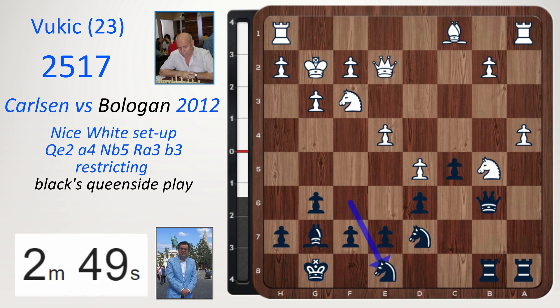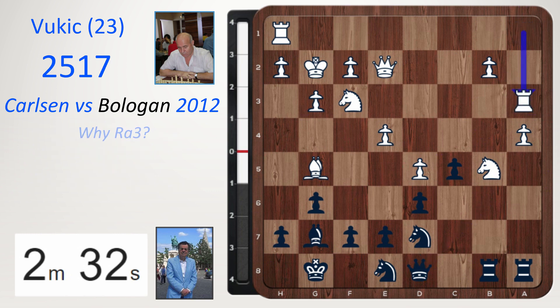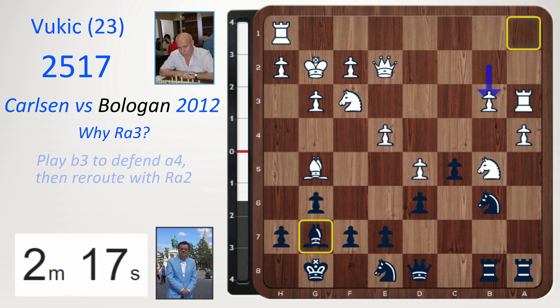Ne8, planning to go to c7, trying to swap off this dangerous knight, and then try to break open the centre with e6. Bishop g5, queen d8, rook a3. Is the rook planning to go along the third? No — it is to get out of the way of the bishop on g7. Because after knight b6, b3 is played and this bishop controlling a1. The rook sits well on a3, and later Carlsen plans to reroute it.